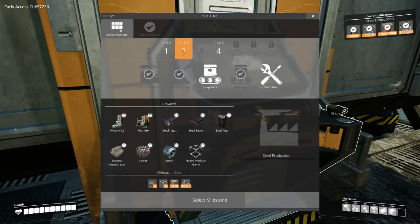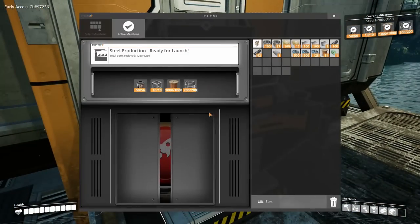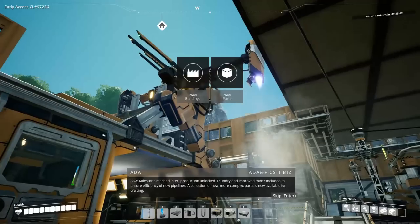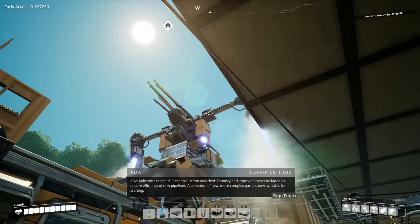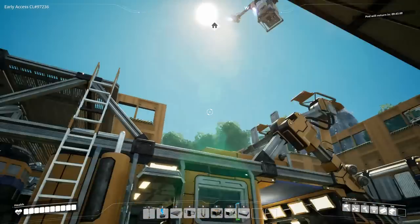I just want to have all the first tiers zero to three done today, and then we'll continue. Of course, we need to set up a bunch of production. Let's go ahead and send this off. Milestone reached! Steel production unlocked. I think this is the first time that I'm sending this out — miner included to ensure efficiency of new pipelines. A collection of new, more complex parts is now available for crafting.